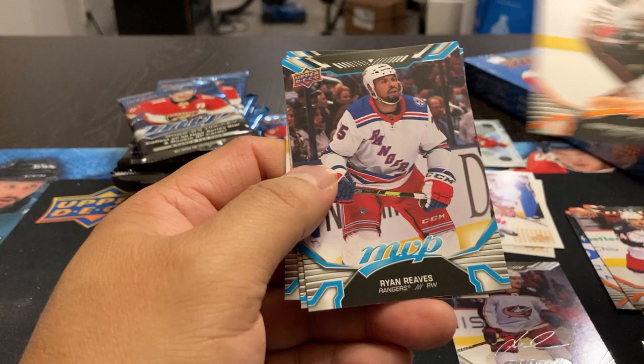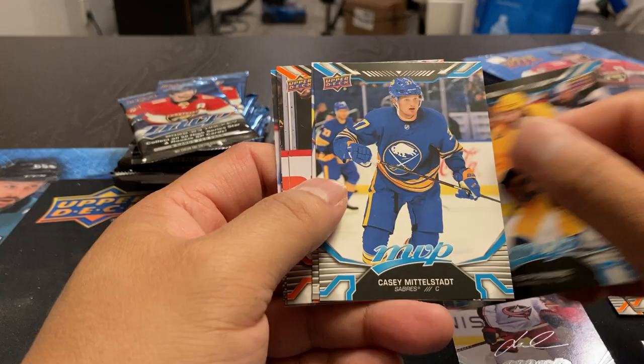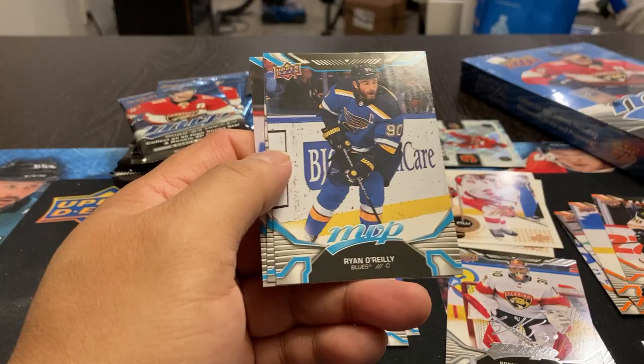Shattenkirk, Rees, Panarin, Ajo. Konechny, Orsberg, Middlestad, Spencer Knight. Silver Scripts. Pasternak. Ice Battles: Riley, Robertson, and Leonard.